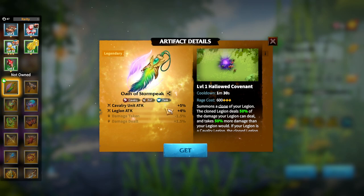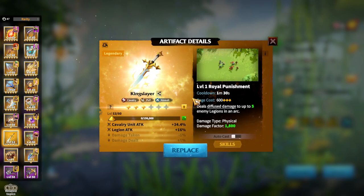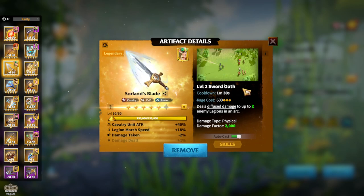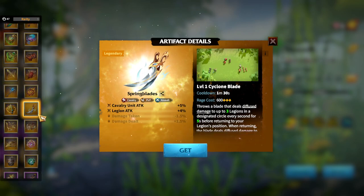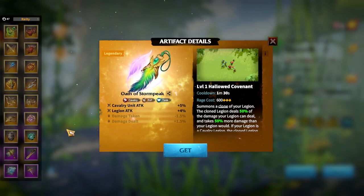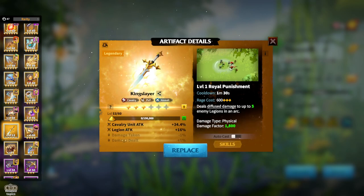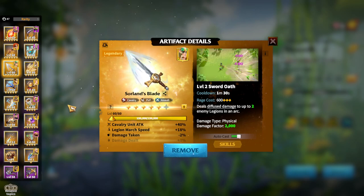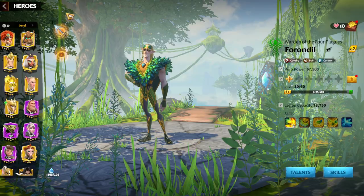You can also run Oath of the Storm Peak as a solid alternative artifact. For free-to-play friendly options, King Slayer is the best artifact obtainable from normal keys and the universal compendium — it deals damage to up to five enemy legions. Sword Lance Blade is the weaker version, hitting two legions instead of five. So in summary: Spring Blades is the top pick, Storm Peak is secondary, and King Slayer is the best free-to-play option.